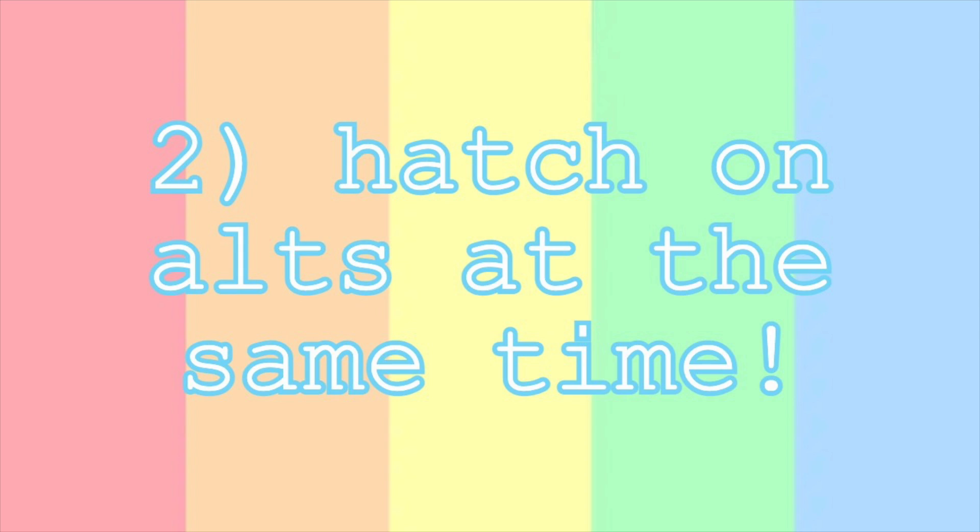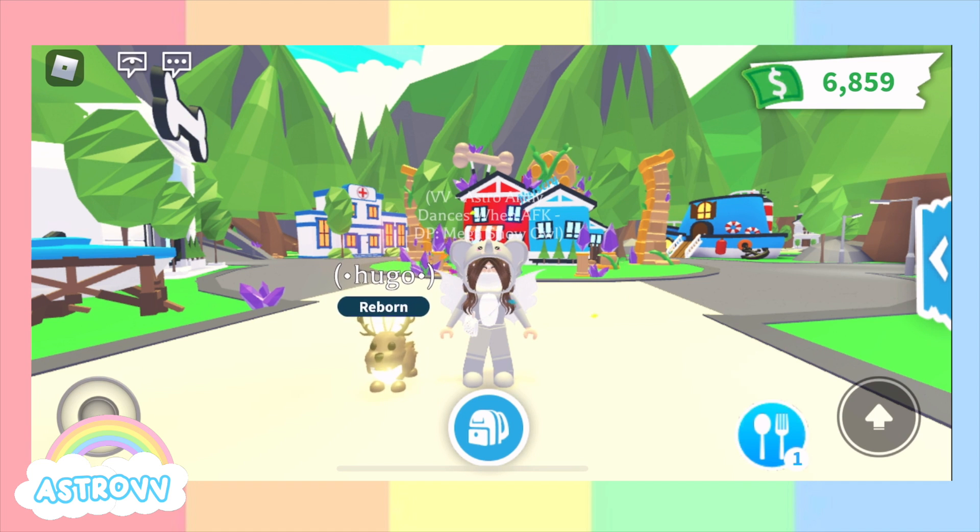The next thing you want to do is to hatch eggs on different accounts at the same time. If you have an alt account, have them join your game — like 24/7 when you're playing Adopt Me. When you're hatching eggs, get multiple eggs and then trade one to your alt account and hatch them at the exact same time. I've done this multiple times and gotten ultra pets. For example, I was hatching four mythic eggs two at a time — the first time I got a wyvern and a sasquatch, the second time I got a wyvern and a hydra. That's three ultra pets and a rare pet, way better than common and uncommon. That tip can be in a public or private server, but I did it in a public server.